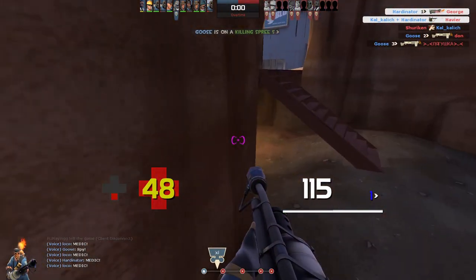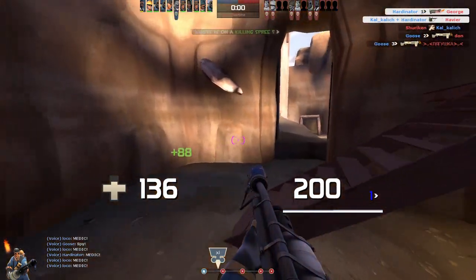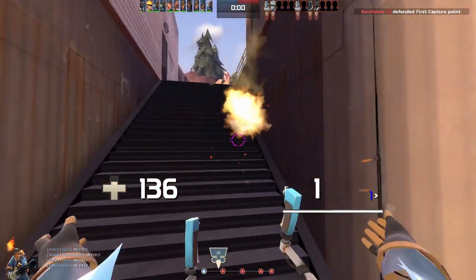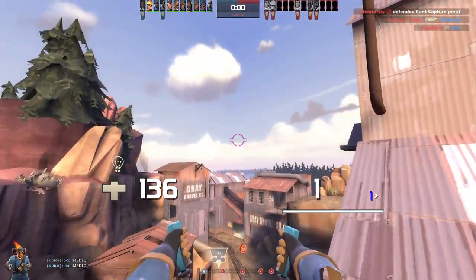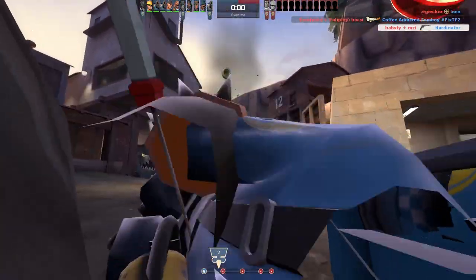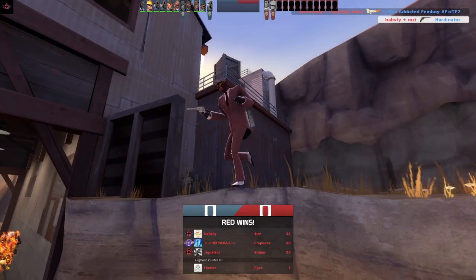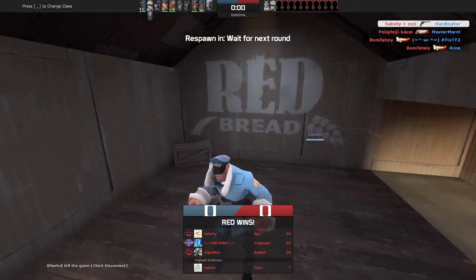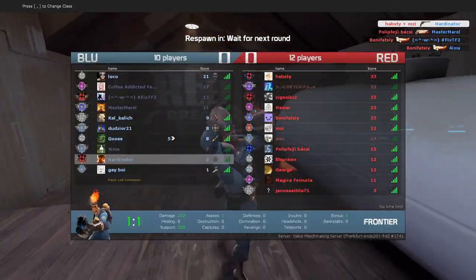Running away from the pyro while burning is a bad idea. I was very bad and nothing worked, and the only thing that worked was my pyro WM1 strategy. Lost again — it's fine, Blue is always more fun for the flying pyro.